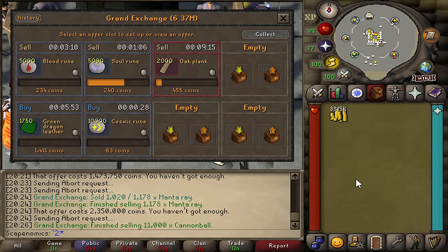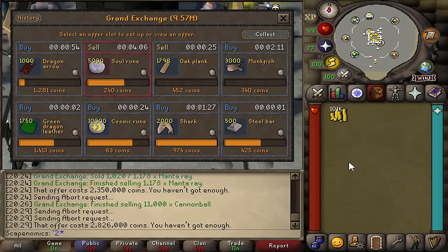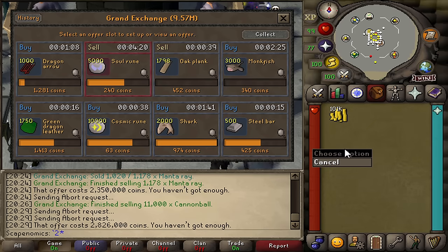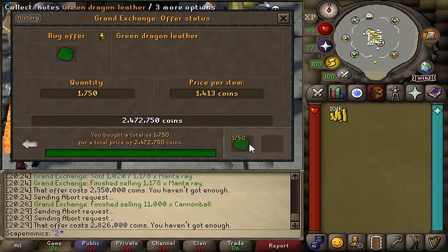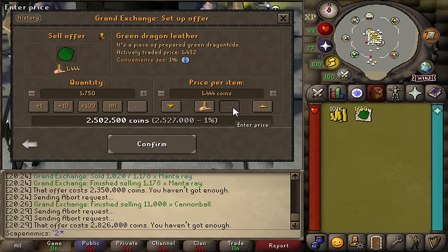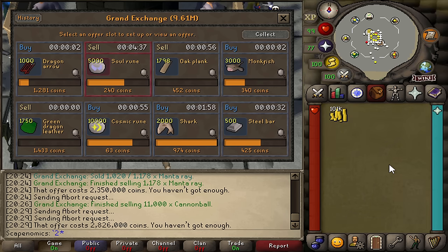We just finished flipping our entire limit of blood runes as well — that is 25,000 blood runes flipped for a total of 87K in profit. Continuing to flip for a nice profit right now with a total profit of about 400K. We're going to flip for an hour just to see how much we can make, but things are going extremely well. If we're really showcasing how much money you can make with a small cash stack flipping, you really don't need that much to get started — 10 million is plenty to learn all the basics and really get you started on your journey.